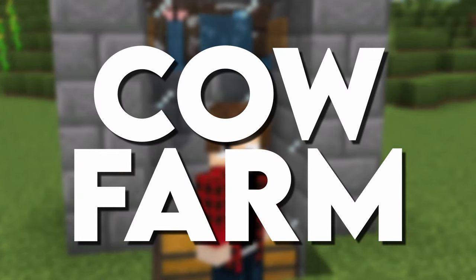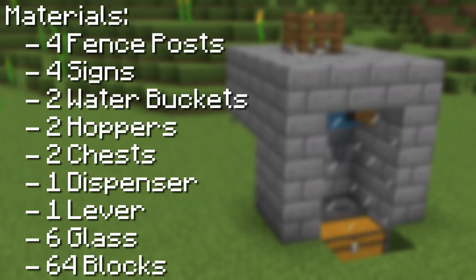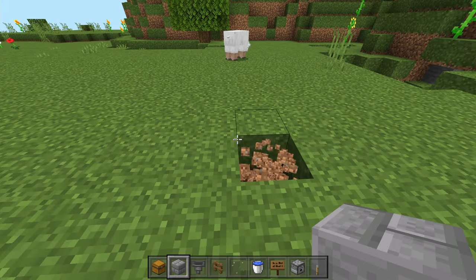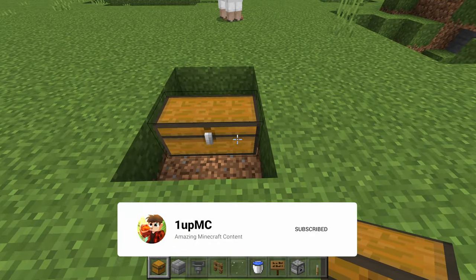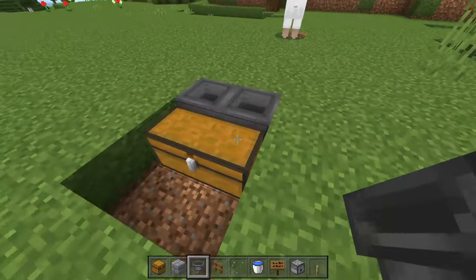This is the easiest cow farm for Minecraft Bedrock 1.19. The first thing you're going to do is dig a 2x3 hole in the ground. You're then going to grab a double chest and place it in the center of that hole with two hoppers running into the back of that chest.